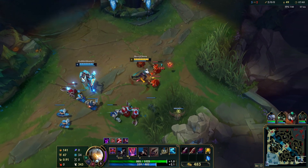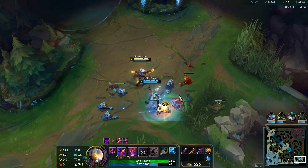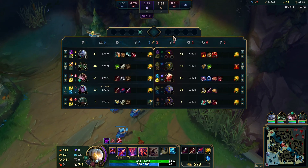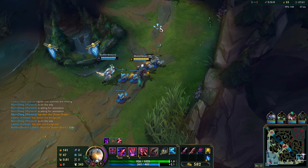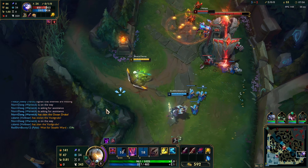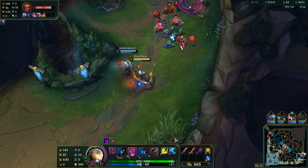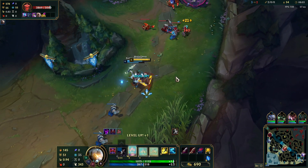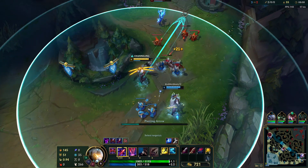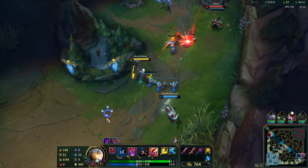Let me just shove this since the Shaco is not here, and then we're just gonna poke her under tower. All right, we have Vault now. If we can get her low enough - oh, I hit the Shaco, Shaco's back, okay never mind.